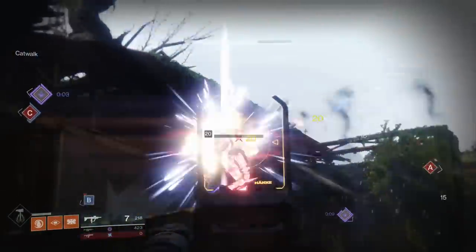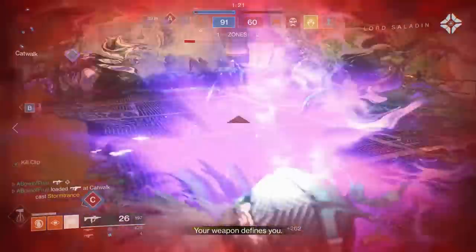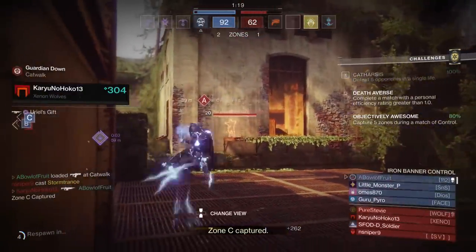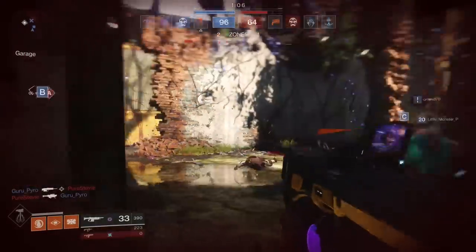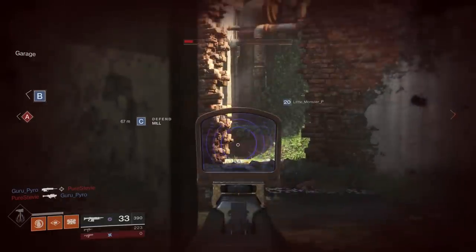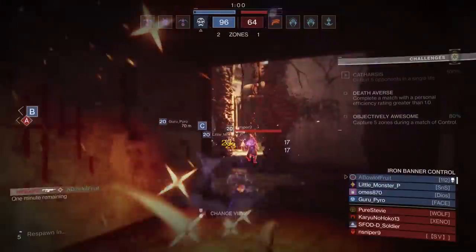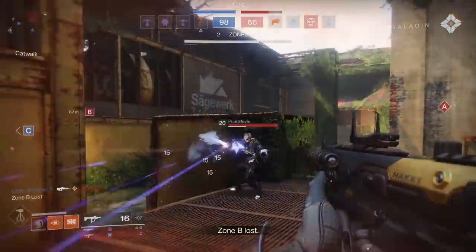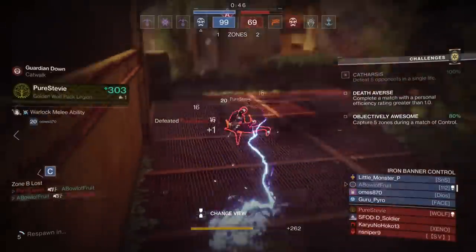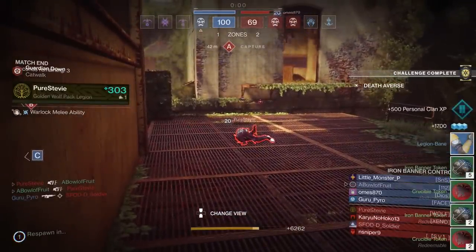This SMG's gonna wreck this guy trying to push me aggressively. I'm gonna die, aren't I? Yep. I have the power ammo too. I hear a super — oh my god, it's a Warlock Coil. He popped a little rift there. Get him! Get him! Trying to fight back — it's adorable, I admire it, but just die. Thank you. Why did I get seven Iron Banner tokens?